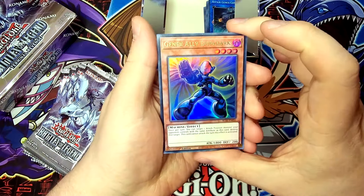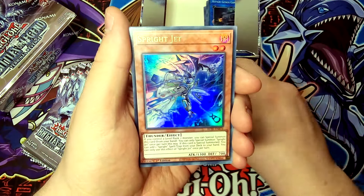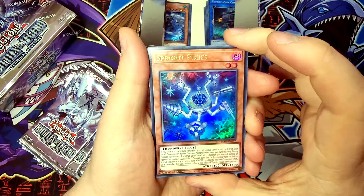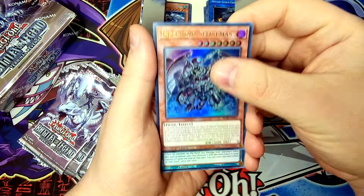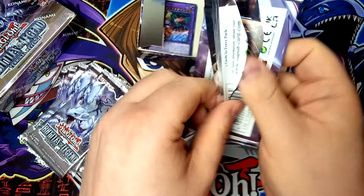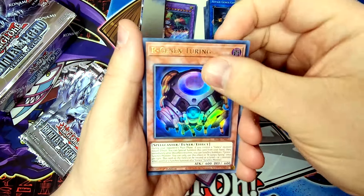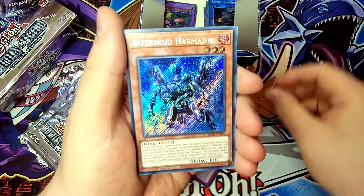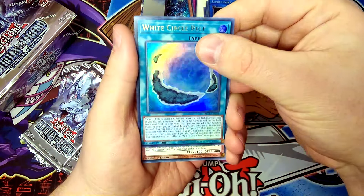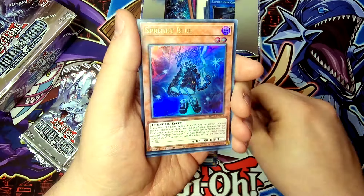Second half of box number one: Gen-X Ally Duradark — Ultra Rare. Toy Tank. Medallion of the Ice Barrier. Sprite Jet. Georgius, Swordsman of the Ice Barrier. Sprite Pixies. Infernoid Sightsomus — Ultra Rare. Life Hack. Arbitration of White. Ritual Beast Ulti Gaia Pelio. Then: Synchro Panic — Ultra Rare. Earthbound Resonance — Ultra Rare. R Gen-X Truant — Ultra Rare. Medallion of the Ice Barrier. Infernoid Harmonic — nice Secret Rare. White Circle Reef — Ultra Rare. General Wayne of the Ice Barrier. Gen-X Power Planner. Sprite Blue — Ultra Rare.